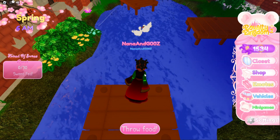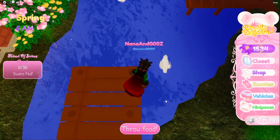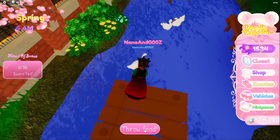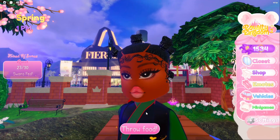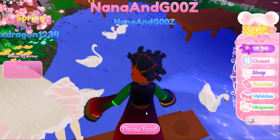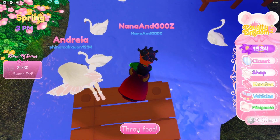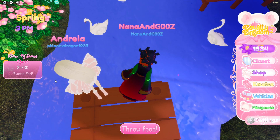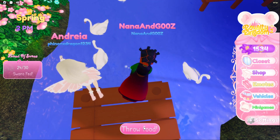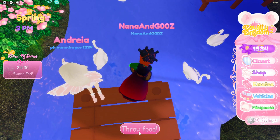Once you see a swan spawn in, go ahead and click 'Throw Food' to each of the swans so they register eating the food. Now I'm at 23 swans fed and I found a little hack: I'm standing near the corner edge of the dock and all I'm pressing is 'Throw Food' — it still registers for the swans. I just hit 24 and I wasn't directed toward a swan; I'm just standing kind of in between their spawns and it still registers them as feeding. Now I have 25 — I'm going to keep doing this little hack until I reach 30.